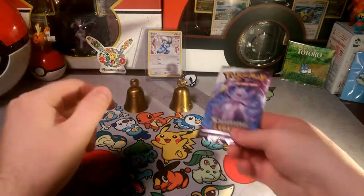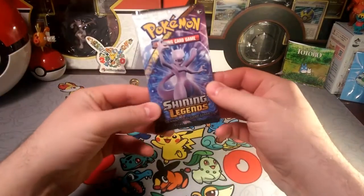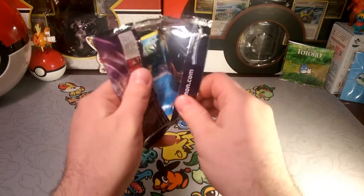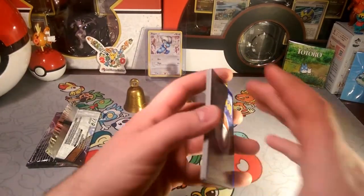Hello friends, Dapper Drabby here, welcome to another Pack a Day. We have another Shining Legends pack here today — we got a Mewtwo GX artwork, so let's see what we get inside. Trying to keep these videos consistent, we're doing pretty well this week so far.